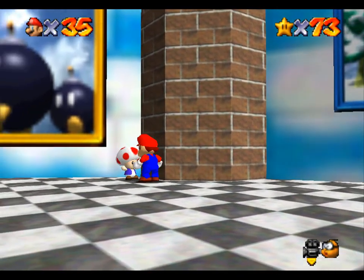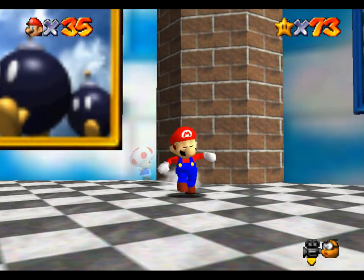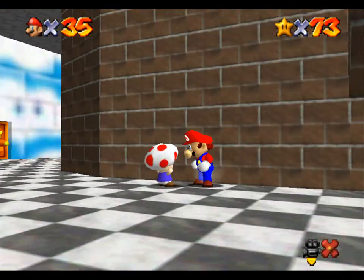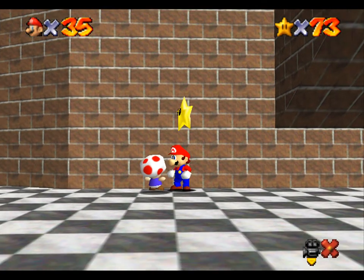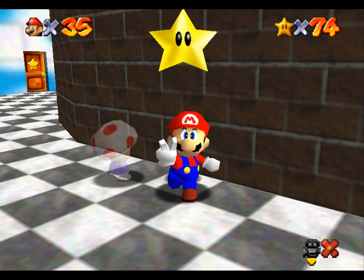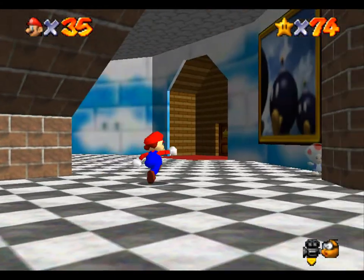I don't remember all the castle secret stars. I know I need to catch this stupid rabbit again. That toad has one. So, Snowman Land.